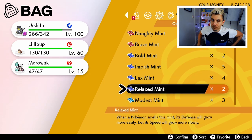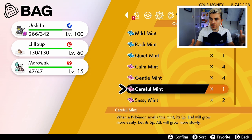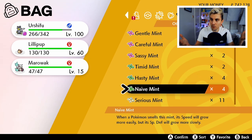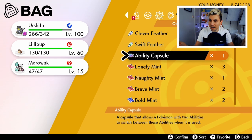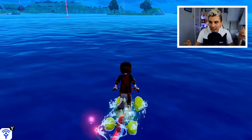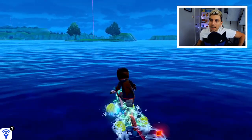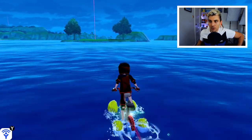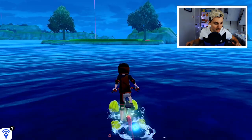This method is not tedious at all — it's quick and the yield is incredible. From my 30-run session alone I collected: Lonely, Naughty, Brave, Bold, Impish, Lax, Relaxed, Modest, Mild, Rash, Quiet, Calm, Gentle, Careful, Sassy, Timid, Hasty, Naive, and 11 Serious Mints. That is an absolute crazy amount of mints, and that doesn't even include my prior testing of the method.